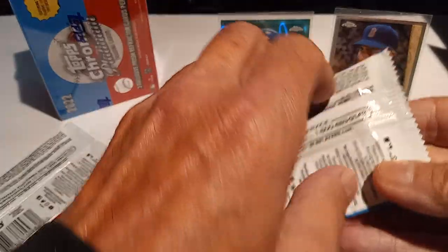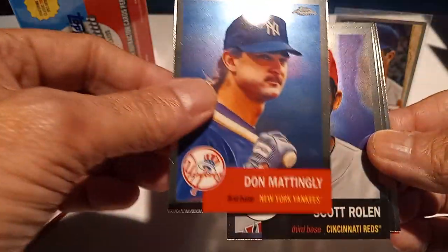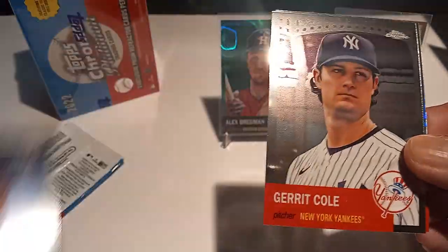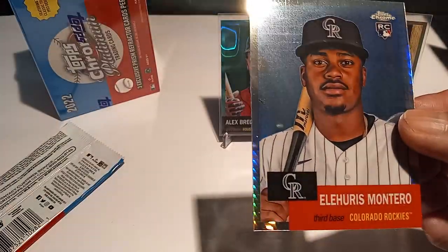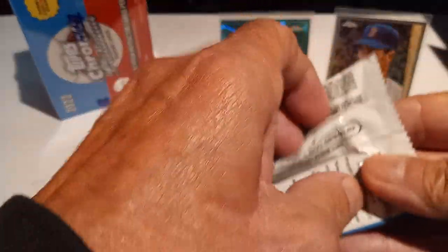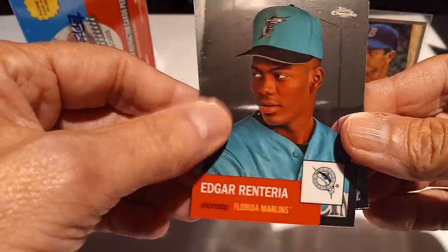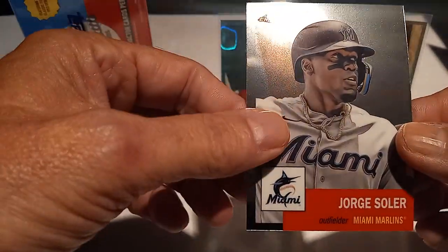Two more packs in the first blaster. Got a nice Don Mattingly, Scott Rowan, Kenzie Gore rookie. We got another prism coming up — Garrett Cole — and Eluris Montero on the prism. Nice pack! Then Edgar Renteria, Javi Baez, Don Drysdale, and a Jorge Soler to close out the first blaster.